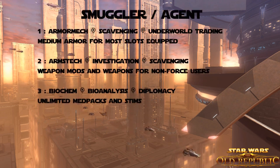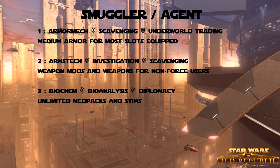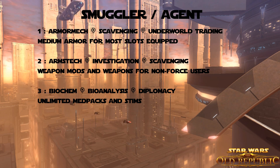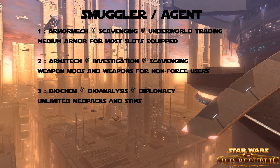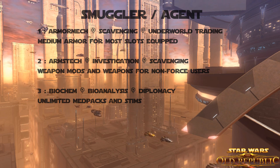For a Smuggler or Agent I would recommend you go Armortech, Scavenging, and Underworld Trading for medium armor covering the most slots equipped. Second up is Arms Tech, Investigation, and Scavenging for weapon mods and weapons for non-force users, which is quite useful to keep up your DPS. And last up we have the always useful Biochem, Bioanalysis, and Diplomacy combo, which gives you unlimited medpacks and stims.